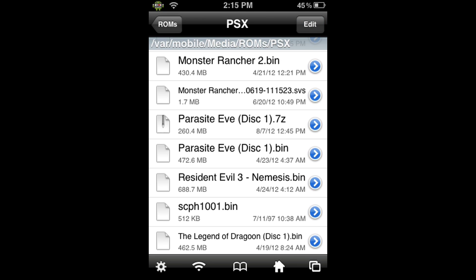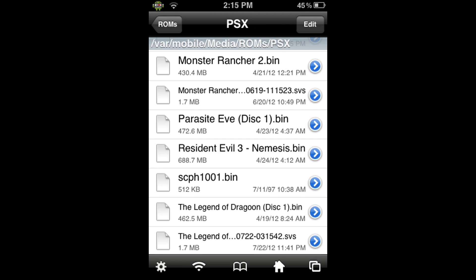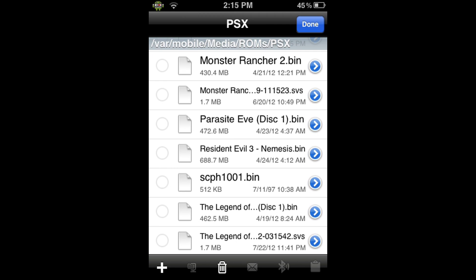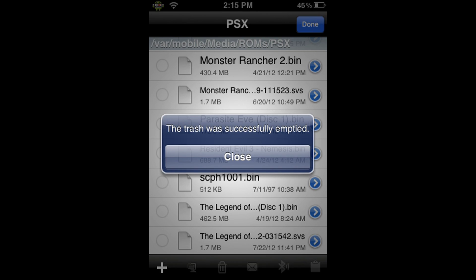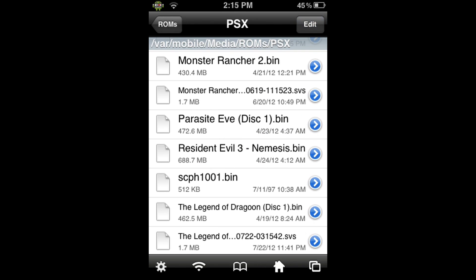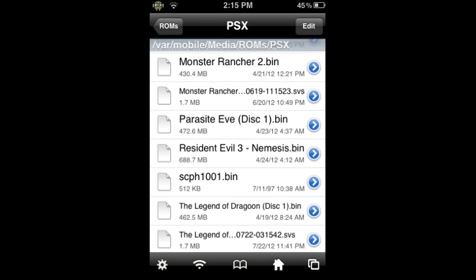Go ahead and click Done at the top right. As you can see, ParasiteEve Disk 1.bin is now in the PSX directory. So we can delete ParasiteEve Disk 1.7z — just swipe to the right, click Delete, and this will move the file to the trash but won't permanently delete it. To permanently delete it and get your memory back, click Edit at the top right, the Trash Can at the bottom, and Empty Trash. The trash was successfully emptied, so click Close, then Done at the top right. Now we can go home and play our game.